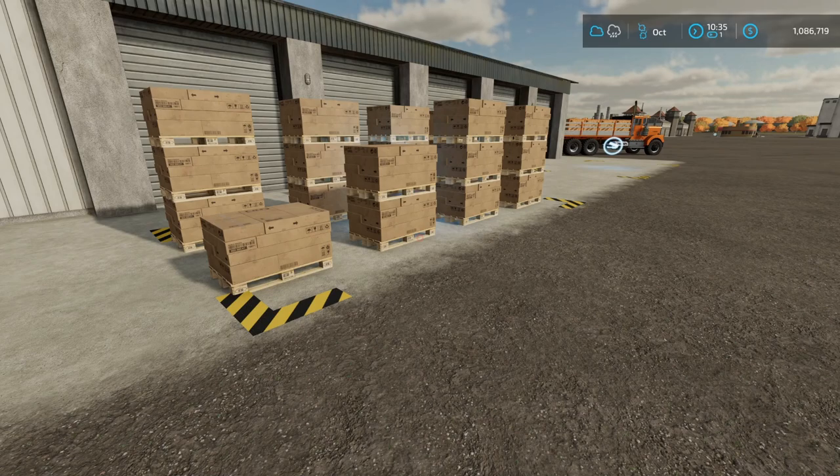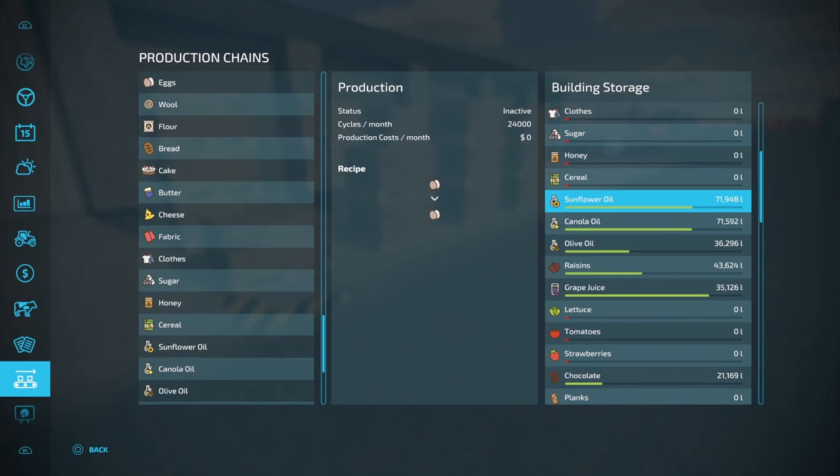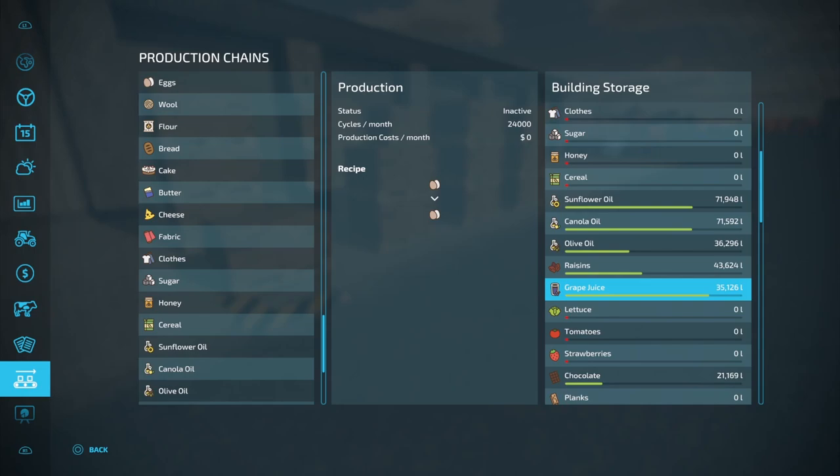I can get the absolute max price that I want. Now in the description it does say that this is going to hold 100 pallets of each type. You can see my sunflower oil is at 71, almost 72,000 right now — that's going to store 100,000 liters of this product. If I come down here to grape juice you can see I've actually got more in storage per this bar than I do on the sunflower oil, but it's only half the amount — that's because these grape juice pallets are only 500 liters, so 100 of those only gives me 50,000 liters. So be mindful of that and keep an eye on how much capacity you have and what size those pallets are.